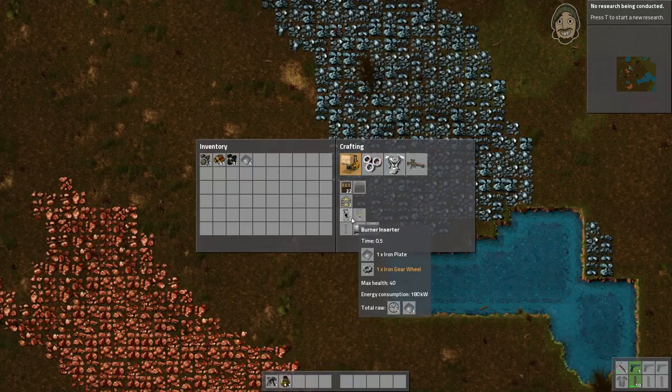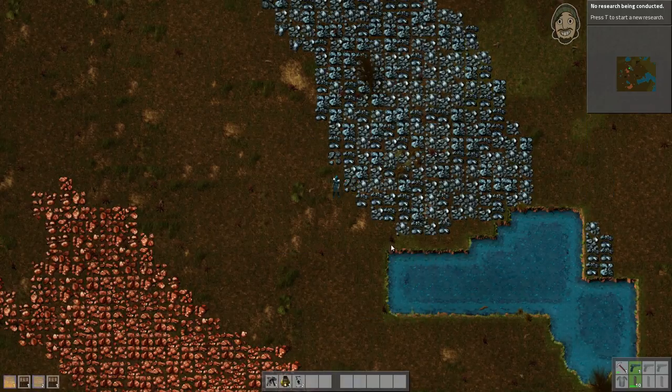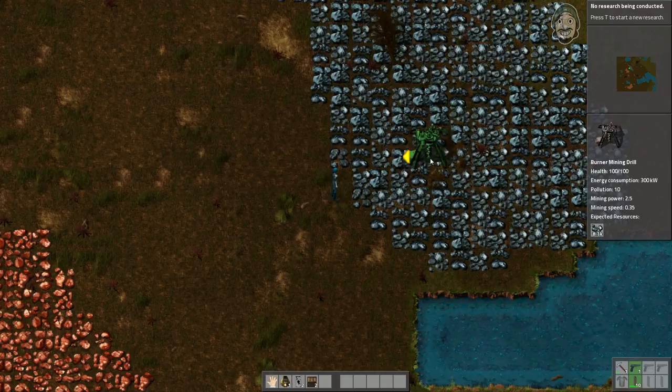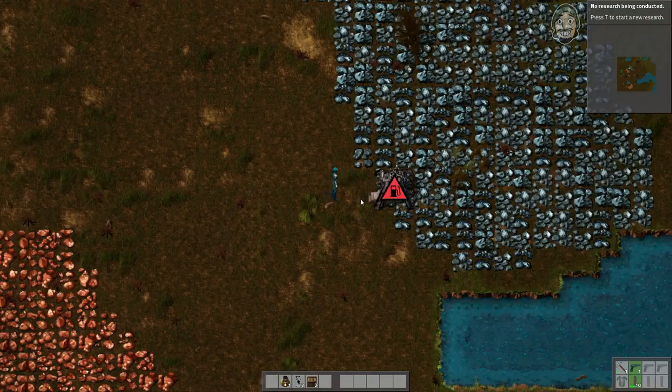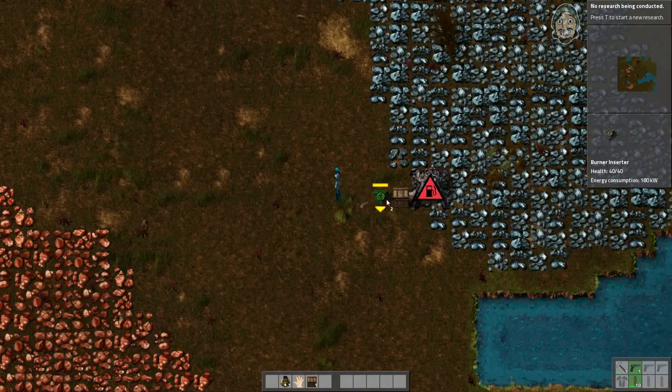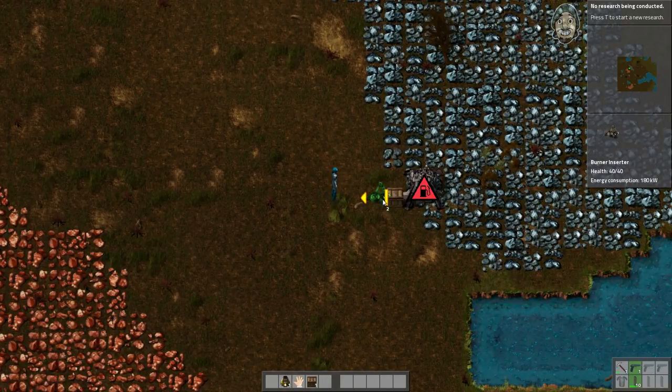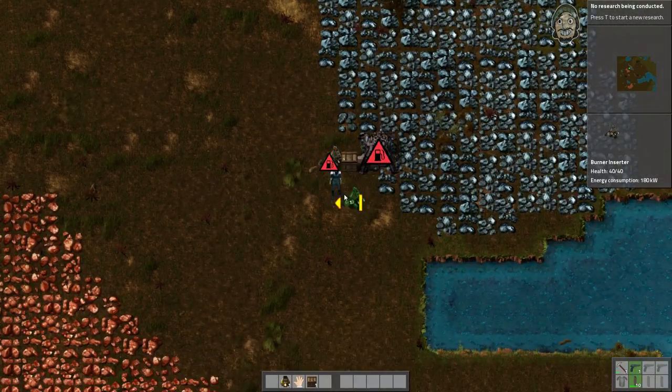I'm definitely going to need another stone furnace and actually two of these things, plus a couple more chests. While I'm placing this down, you'll notice on the right-hand side there's a readout of how much energy this consumes, which becomes really important when you switch over to electricity. You'll also see a little indicator showing 4.7K — as I move this around, that number increases or decreases, giving you a general idea of the yield of that spot so you can maximize where you place things. I can use the R key to rotate anything that can be rotated. The arrow points to where it's going to put stuff, and the line points to where it's going to take things from. This mechanical arm will take stuff out of the box and put it into whatever we have over here.